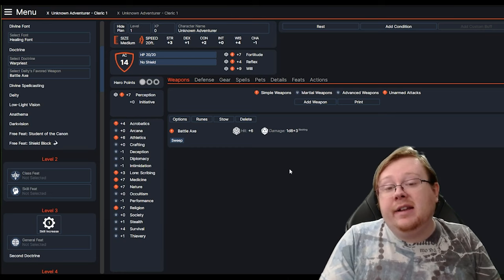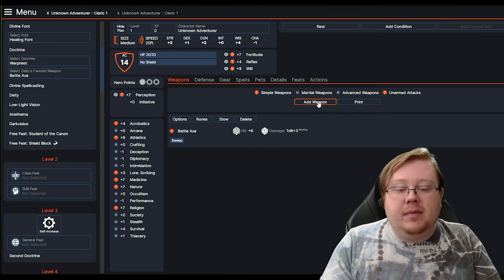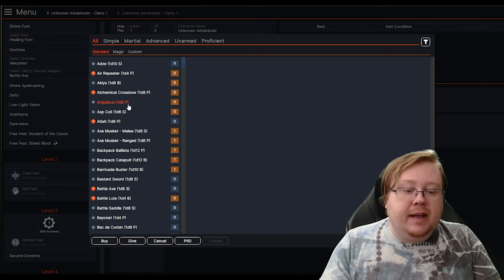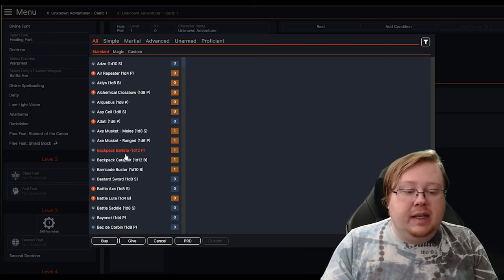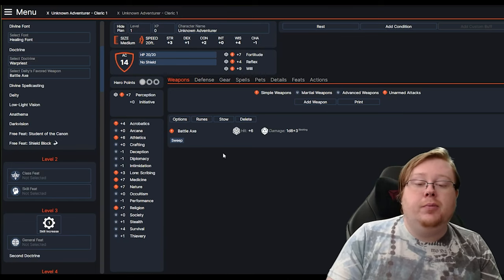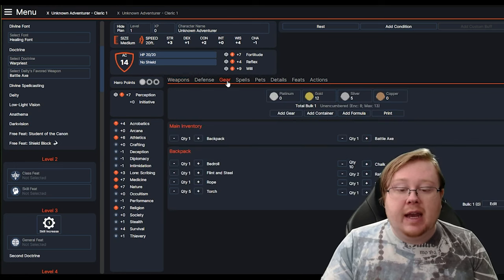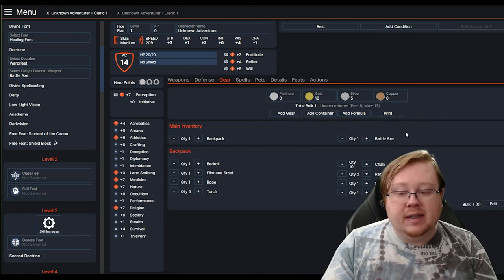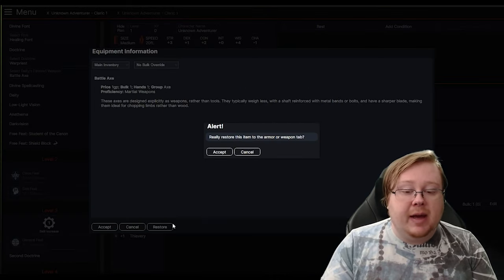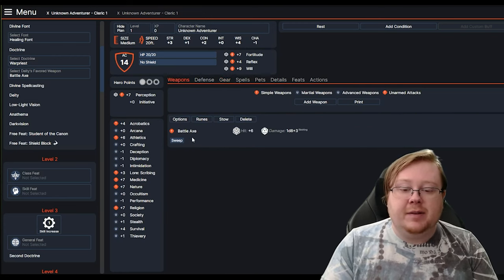If you are adding additional weapons to your character sheet, don't forget that anything you put there is considered equipped. If you want to put one in your bag, you hit the stow option and it will appear in your main inventory section. If you want to restore it back to your equipped slots, you hit restore and it will jump back.